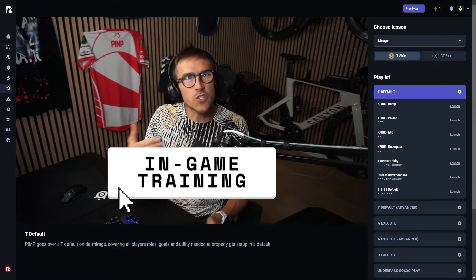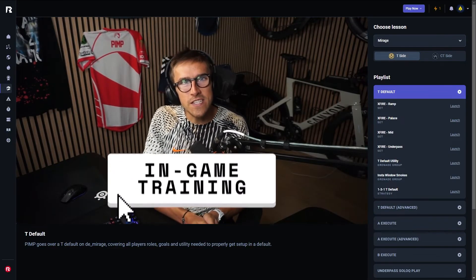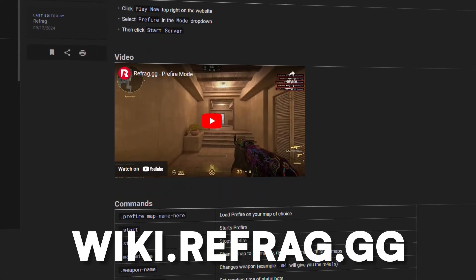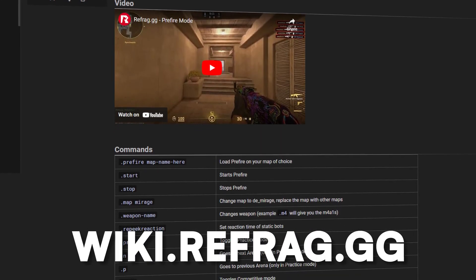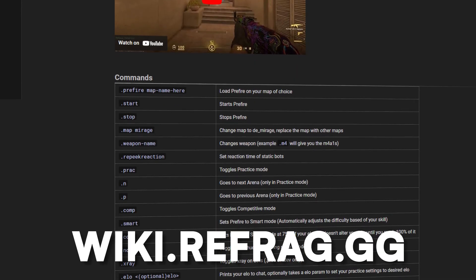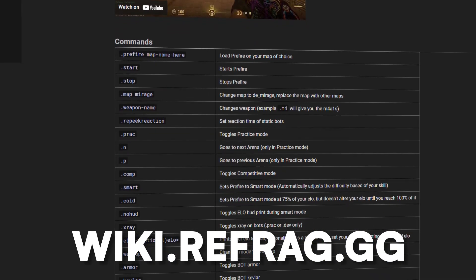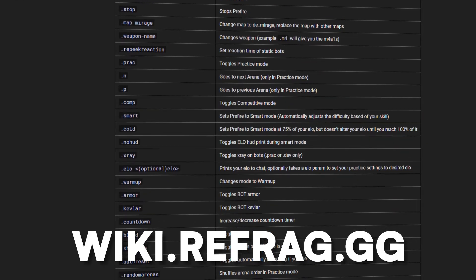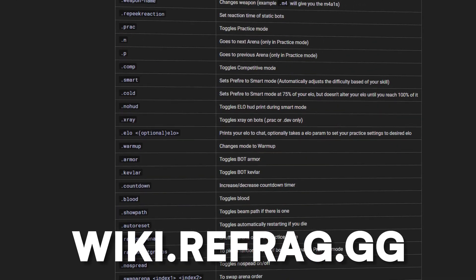Finally, if you want more in-depth details on how to understand and maximize the game modes, you can check out the Refrag wiki. This wiki contains pretty much every single detail about each of our game modes, so if you really want to take your training to the highest level, I would highly recommend checking it out. Hopefully that gets you started with Refrag — check out the wiki for detailed explanations on everything covered today. Thanks for watching, and peace out.